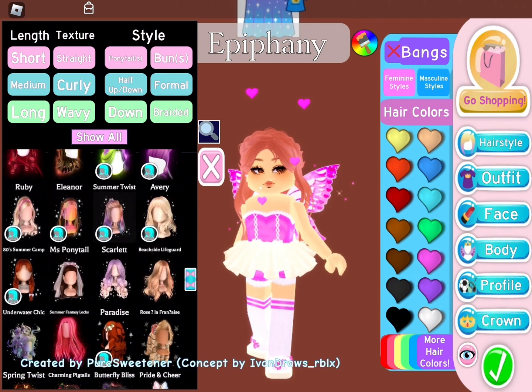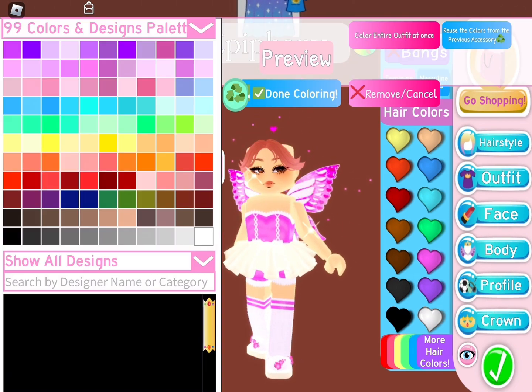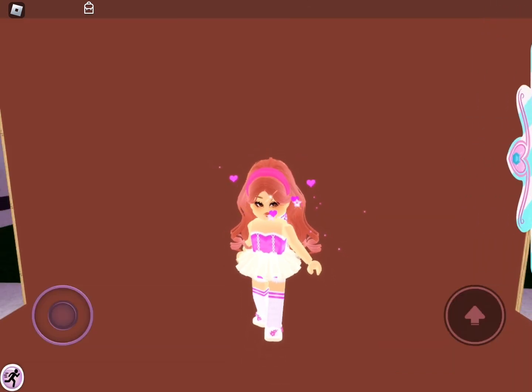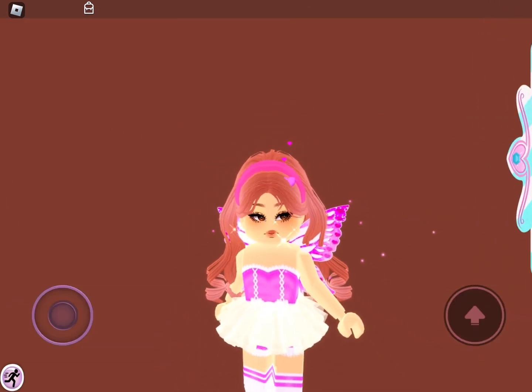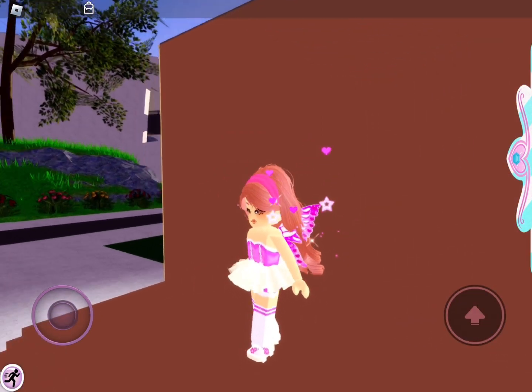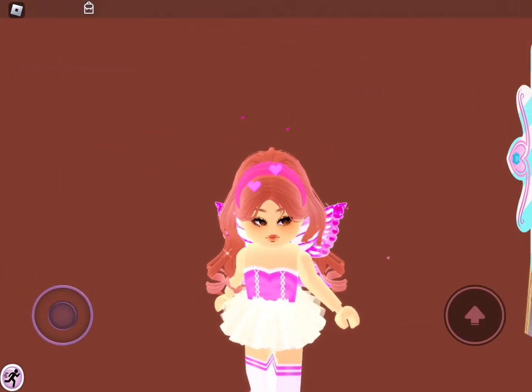Now that the outfit is completed, I decided to change the hair because a lot of the hairstyles come with free accessories that are colorable. As you can see here, I used a hairstyle that came with a pink headband. Here's the final outfit that can be worn with only 10,000 diamonds. It's super cute and definitely gives off Valentine's vibes because the cute wings give off hearts.